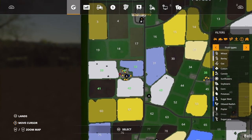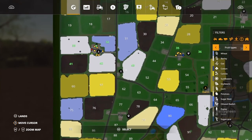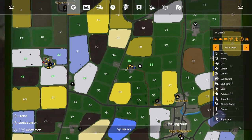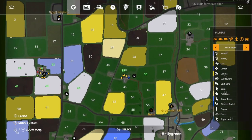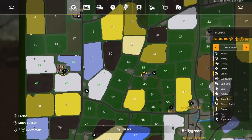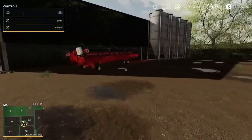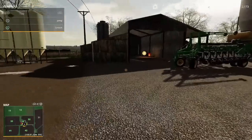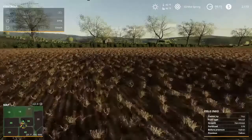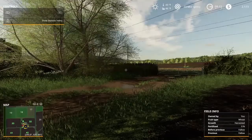They've given me fields 32, 33, 41, 42, 43, plus I also purchased the sheep farm, which comes with two grass pastures, fields 35 and 36. Right now we are on day 2, mid spring. We have got a lot of work to do — nothing's going on in any of the fields, so we have got a lot to do. Let's take a look at the seasons menu.